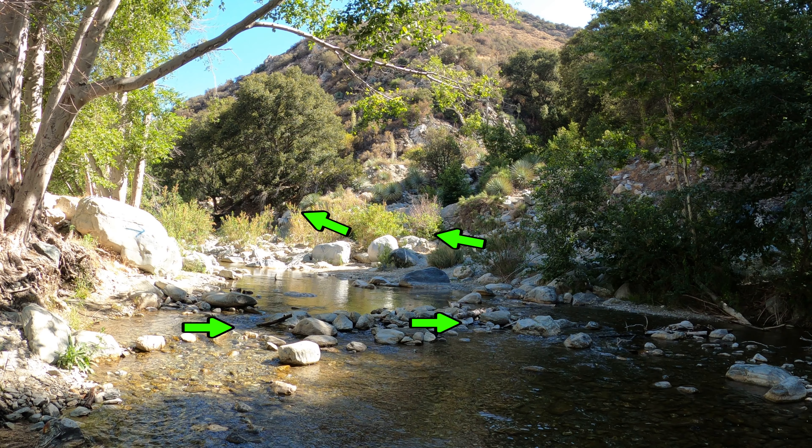The hidden tunnel is going to be a few yards down from this boulder in the middle of the river. After you're done exploring the tunnel, you're going to continue downstream to Devil's Gulch. After about 10 minutes from the tunnel, it's the trail to Devil's Gulch — and this is what it looks like.